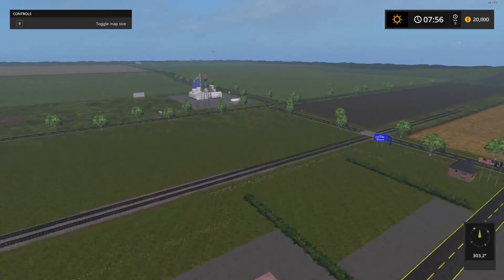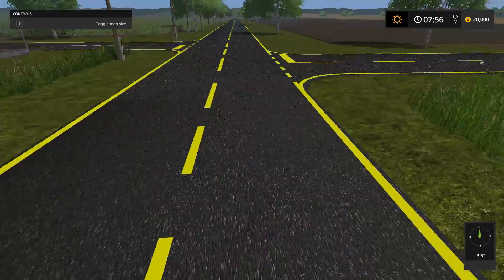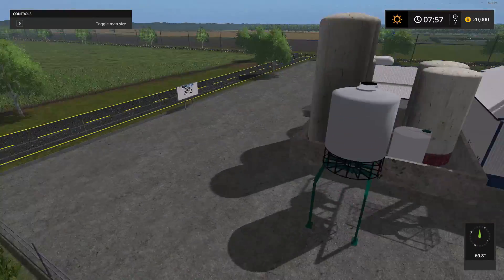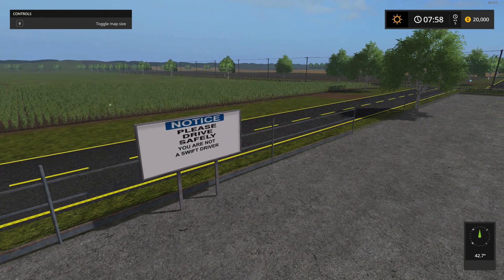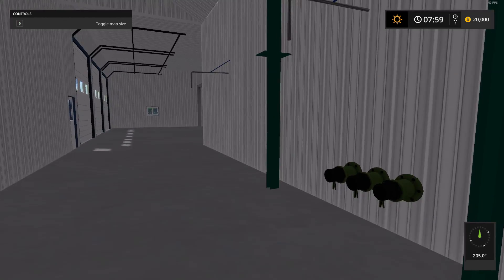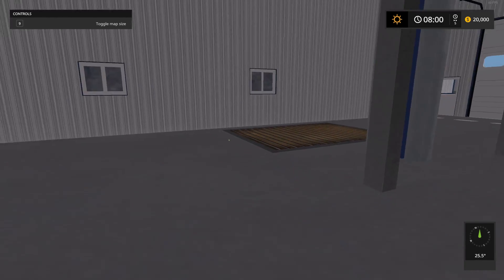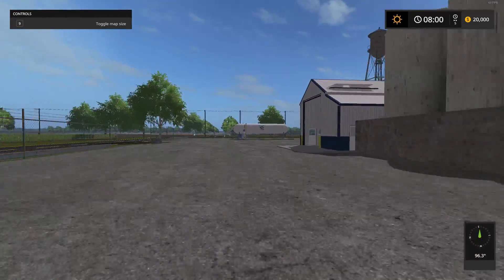The roads look pretty good too — nice and bright, I like how it looks like asphalt. There's the logo on those anhydrous things so you pick up fertilizer here. There's a sign that says 'Please drive safely — you are not a swift driver.' I don't believe I noticed this building last time. This is probably for the gravel and stuff because I did not notice this building last time. Looks like you drop off there and pick up there — that is cool.